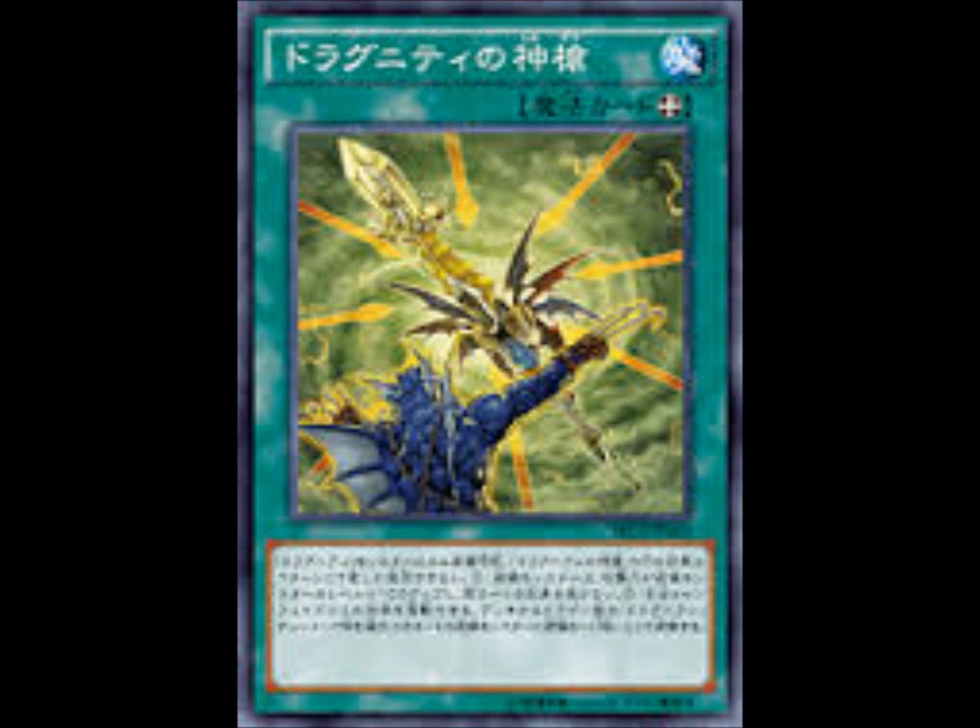You can equip a Dragunity monster — a Dragon Dragunity — from your deck, and equip it directly from your deck to that card. The monster equipped to this card is unaffected by traps.